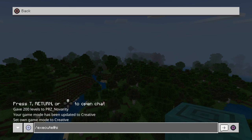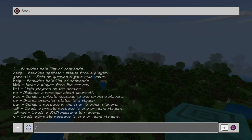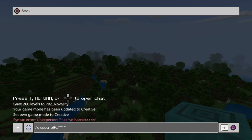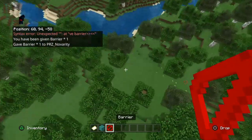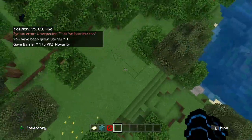There's no cheats. So slash execute, squiggle squiggle squiggle - we could do give. So we'll do slash execute, give, at lowercase s, barrier. And boom, I just got a barrier. So you guys can get any block as you can see.